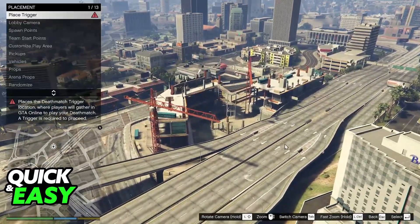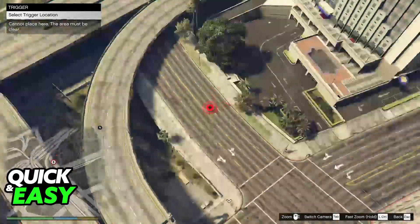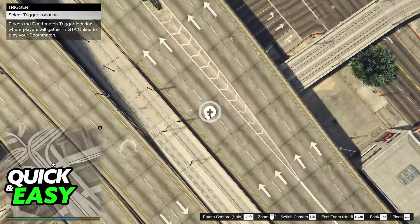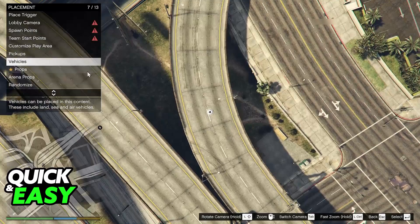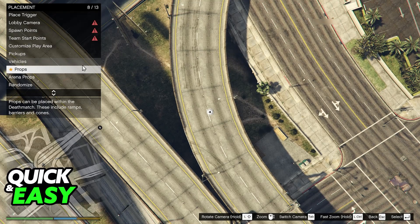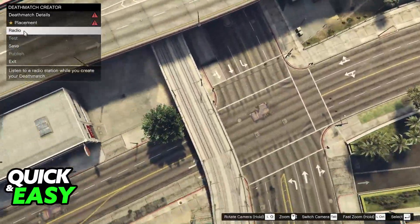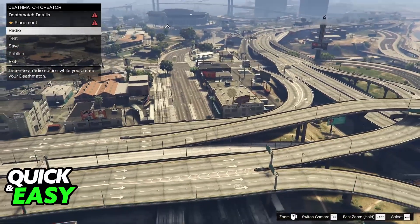Usually, you will have to place down triggers. You will be able to use the camera and place some triggers on the ground, and you just have to spread them around the area. There are a lot of things that you can do here — you will have to place vehicles, place props, and usually you will have to make the stations, so a police station, a dealership, and so on. As long as you use these props, you will be able to create your own map on GTA 5 on the PlayStation 4.